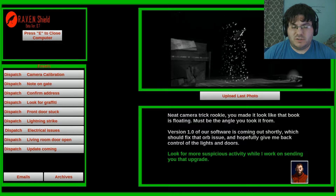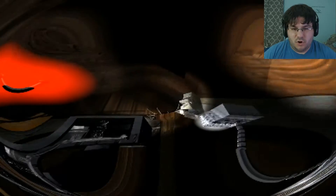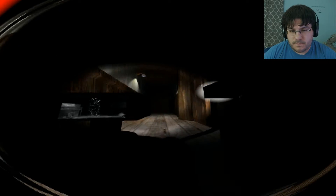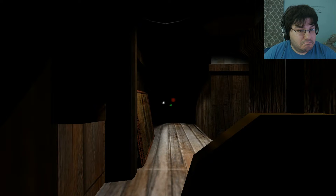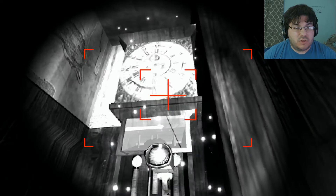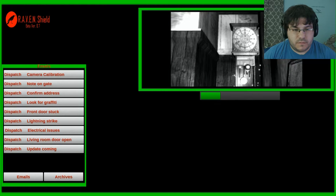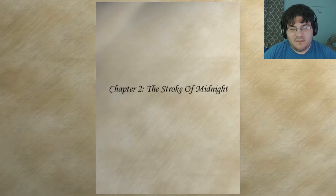Version 1.0 of our software is coming out shortly, which should fix that orb issue and hopefully give you back control of the lights and doors. Look for more suspicious activity while I work on sending you that upgrade. I've worked here forever so I know everything I'm doing, and the rookie just sucks. It is now midnight — whoever this ghost is, they removed the hands from the clock. The next patch update is ready. Patch notes: orb issue fixed, fisheye lens removed, full color pictures. Oh, thank God. Chapter 2: The Stroke of Midnight. Wait, so that was a prologue?